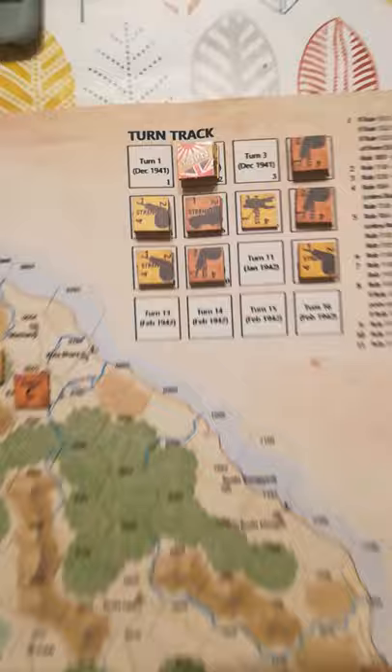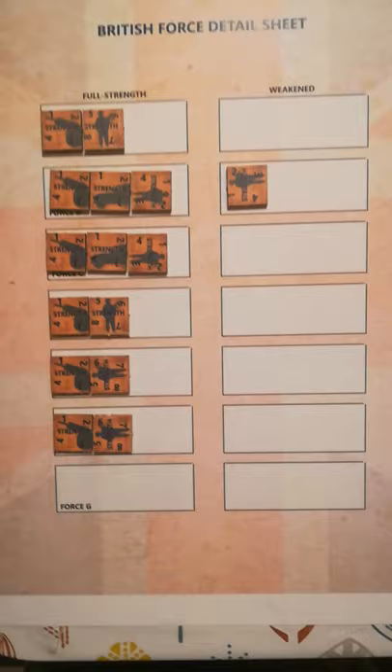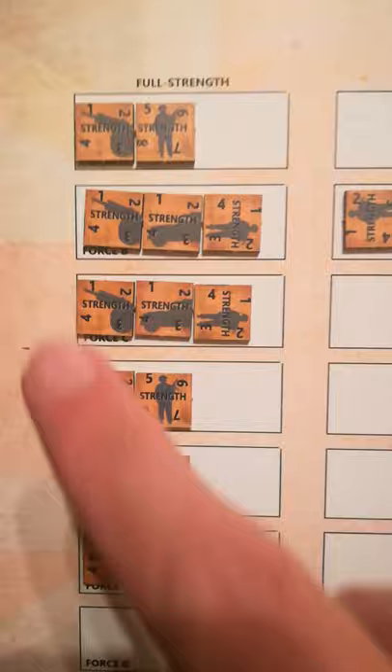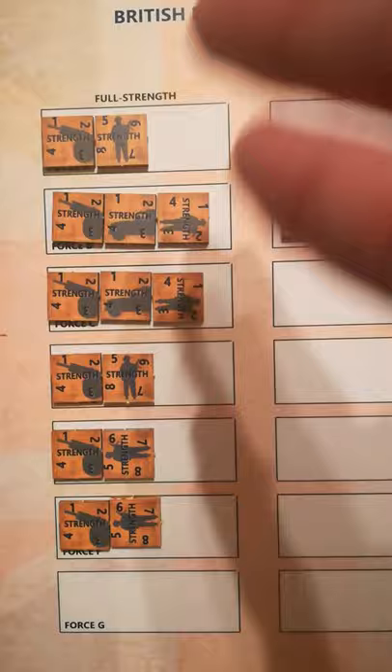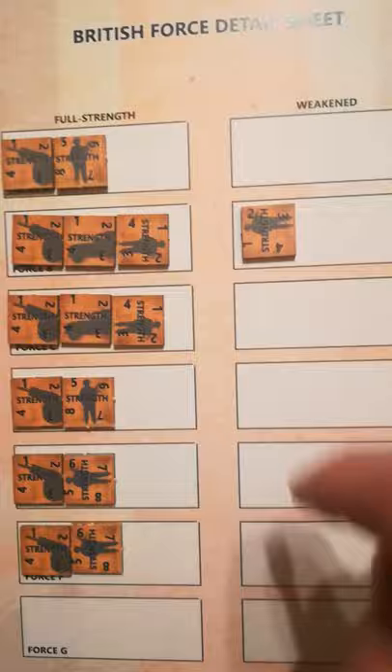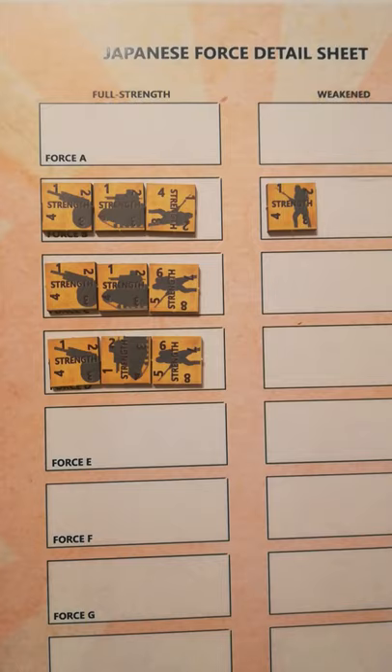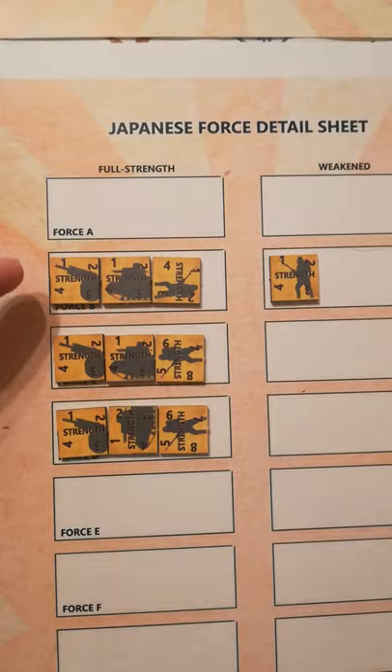Normally each player will have a hidden force detail sheet with these boxes — holding boxes for each force. So that's the contents of force F divided between units which are at full strength: artillery, anti-tank or tank, and infantry; and full strength weakened. You can tell that this unit here has already been in combat. That is the holding box for British force C. Similarly on the Japanese side you have an empty box for force A, which was the unit from Kotobaru that got itself thrashed. The second unit has been in action as well and suffered some losses — again this would be concealed from the British player.